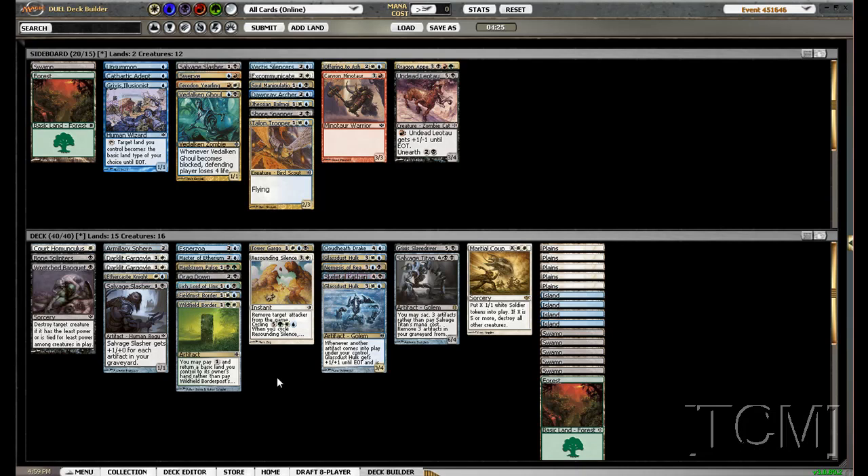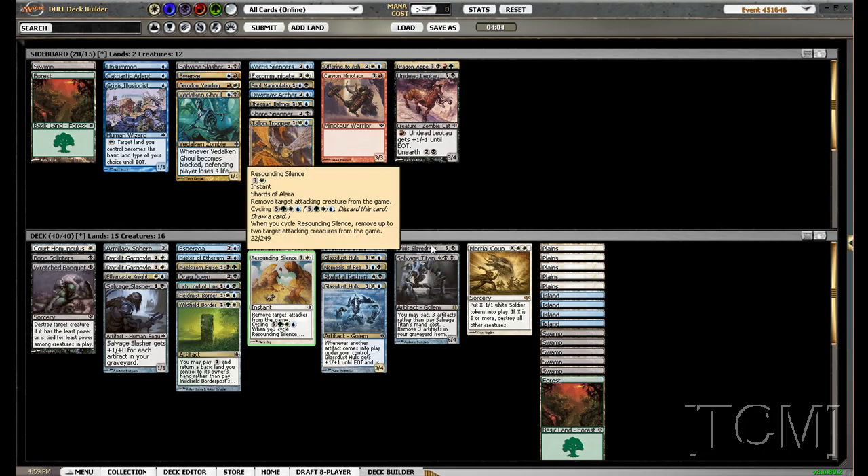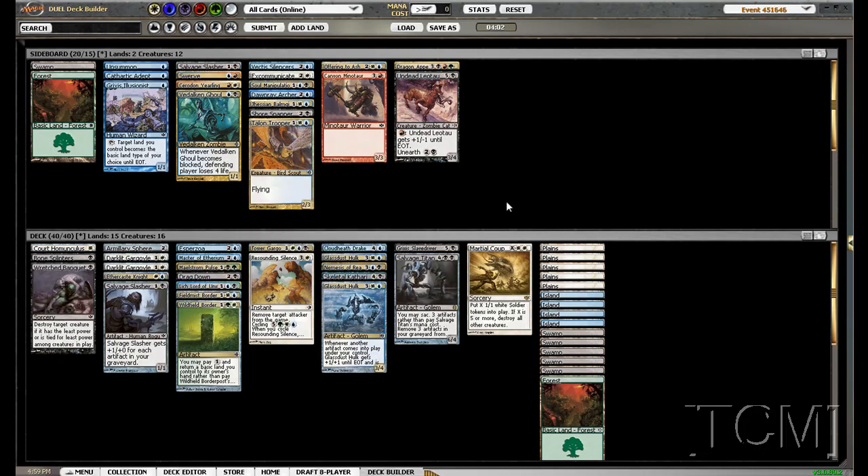So yeah, this is hopefully what will get us there. I really like the Armillary Sphere — I kind of wish I had two, actually, for fetching out the Marshal Coup and just thinning the deck so we can get there. What's nice is, since we have this and our one forest, we may be able to cycle Resounding Silence, so that's also nice. So yeah, this is the deck — see you game one.